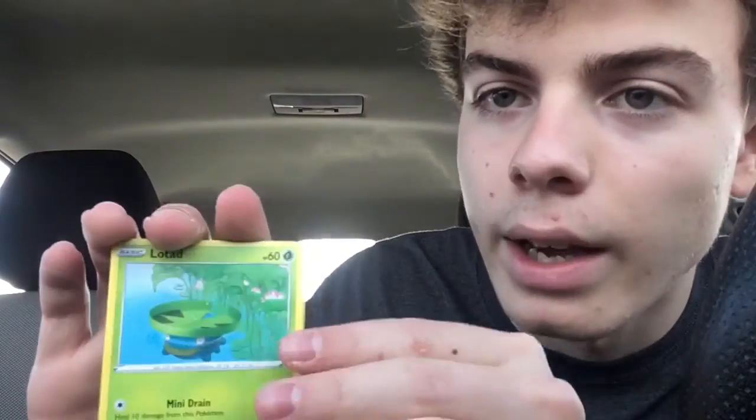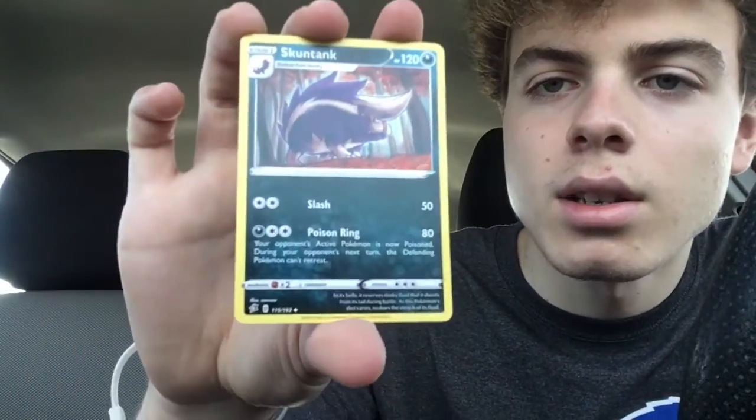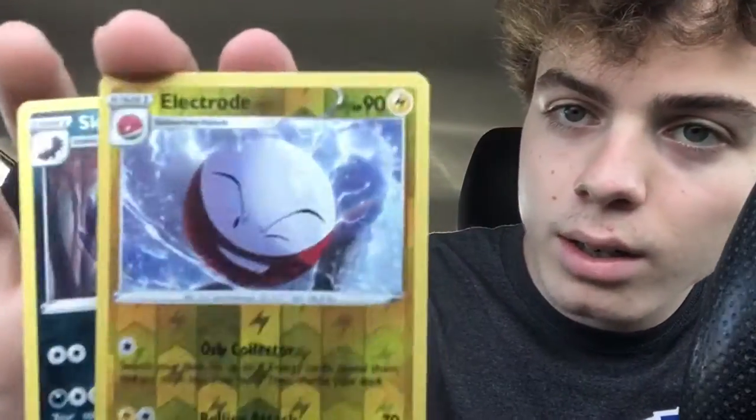Pack 2, Rebel Clash. Last time I went to Dollar Tree there was actually some Sword and Shield, but today there wasn't. We got Low Tad, a Reverse Holo Electro — let's go! You always love to see the foil cards in Dollar Tree packs. And a Skunk Tank, which is an Uncommon. We did get the Reverse Holo, so that's cool.